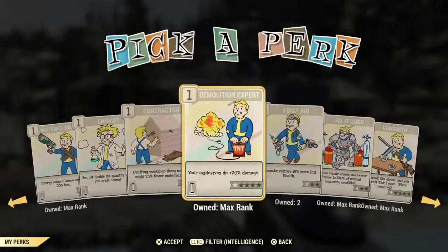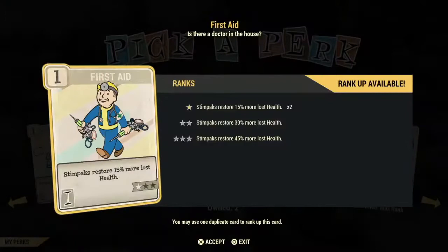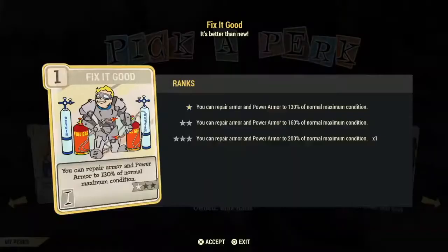First Aid is not an excellent investment card but a good card to use if you have it — it restores more health from stimpaks, and the more stars you invest the higher it goes, between 15% and 45%. Fix It Good is an excellent, excellent investment card — as long as you use armor or power armor. It increases the durability of an item over 100%, and if you max it out it'll be 200%. Definitely max out this card as soon as you can — it lessens the time you have to keep coming back to repair your armor.